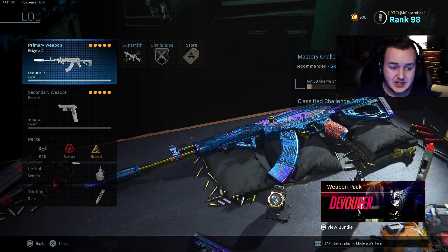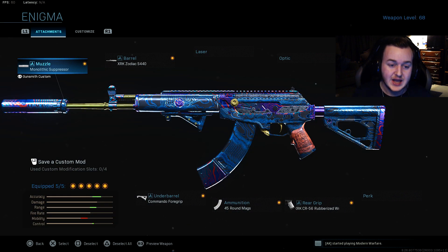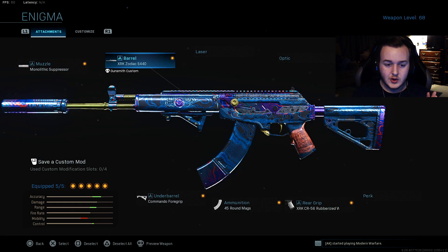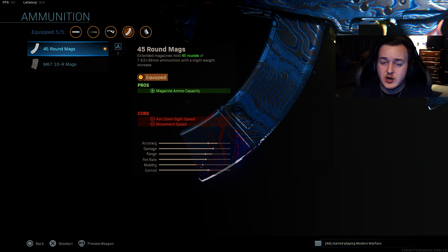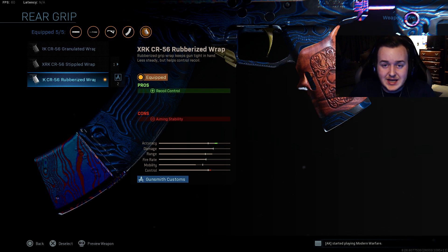We have the CR-56 AMAX, aka the Galil — one of my favorite weapons. We're running monolithic suppressor for damage at range and sound suppression. The XRK Zodiac S440 for damage at range, bullet velocity, and recoil control — very helpful at longer distances. Commando foregrip for recoil stabilization and aiming stability. We have our 45 round mag to be more aggressive because the CR-56 needs more ammo. And rubberized grip tape to keep our weapon steady with no recoil whatsoever. This class is very good.